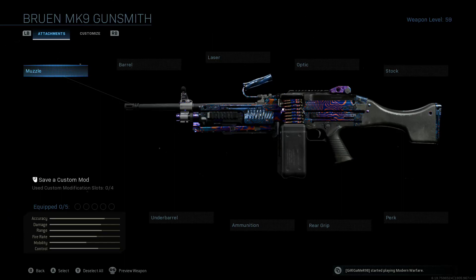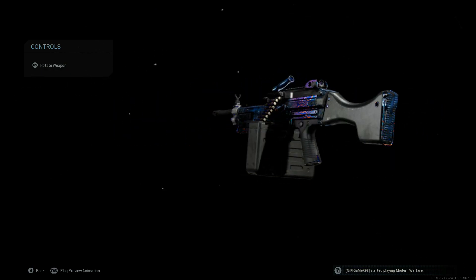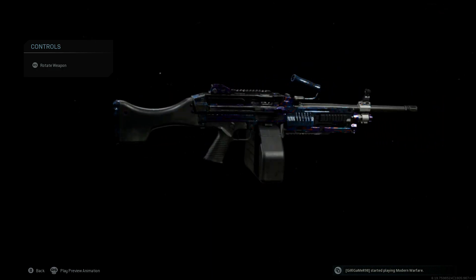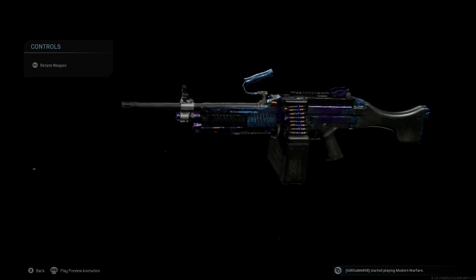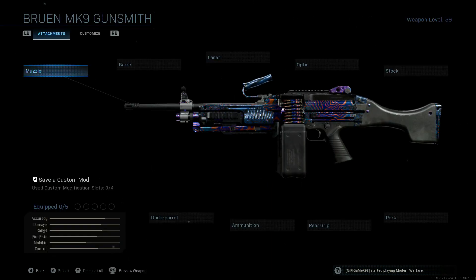We've got the brand new MK9 light machine gun sitting in front of us. Finally got it to Damascus - sorry this took so long. Before this last update where they added the shipment-only playlist, my progression was glitched and it wasn't allowing me to unlock this LMG. I unlocked it today, grinded it to Damascus, tried a bunch of weapon variations, and there are going to be two videos for this LMG. Right now we're doing my best class setup for multiplayer.